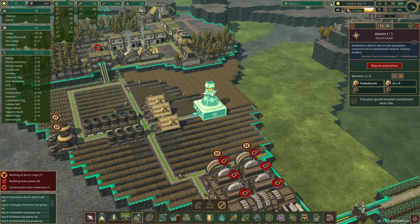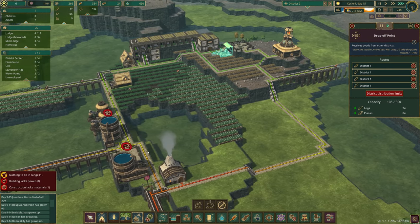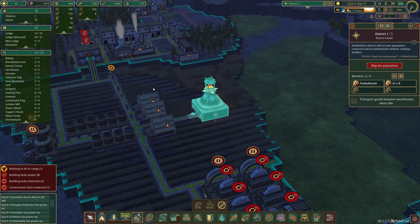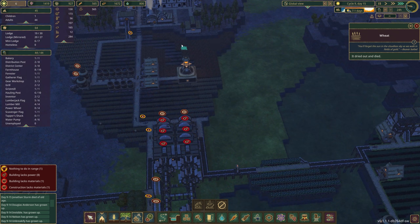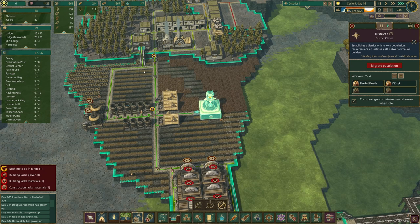We don't have as much food as I'd hoped. District one has some, district two actually has more food, so we should stop stealing from the other district — these guys are going to be fine. Over here though I'm a little worried; we actually might need to export some food. This is a seven-day drought — that is no joke. We're letting a lot of this die.